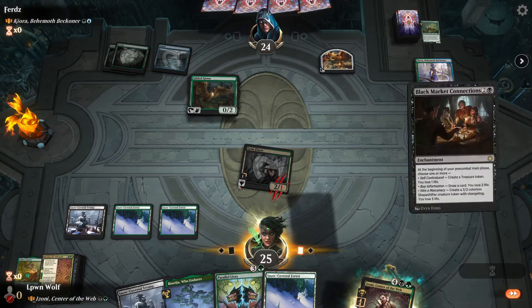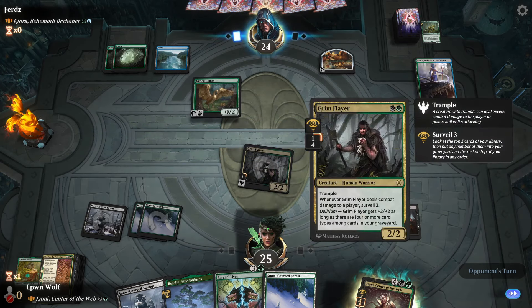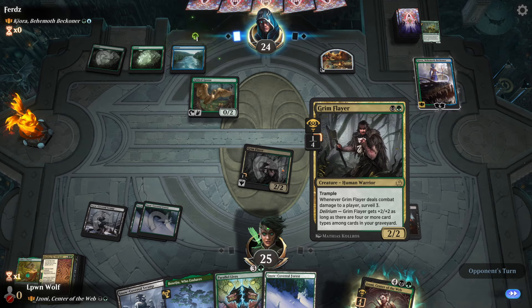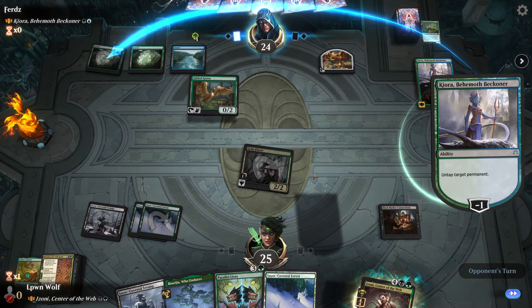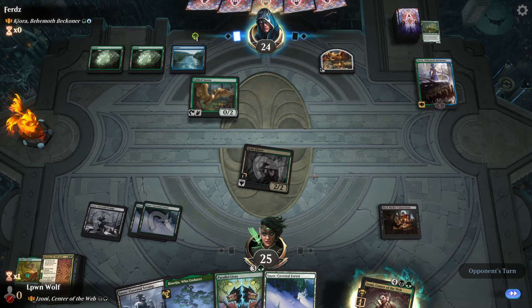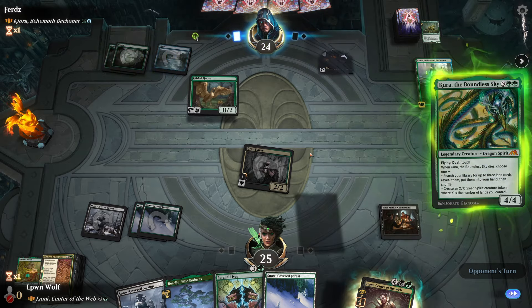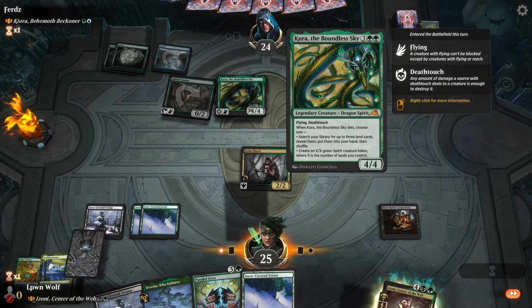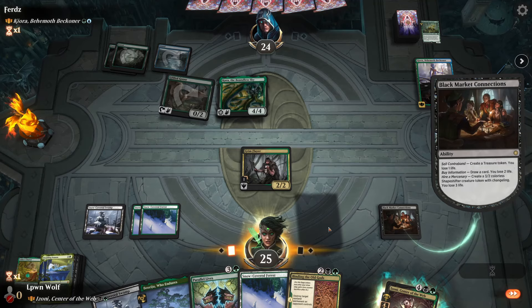Black Market Connections - okay, Savell Three is incredibly good. That's such a deep card; I knew it was good when I used to use it in Standard with a really weird green-black build. Kiora, oh boy - that is going to be pretty annoying. I think we just go for all three modes here.